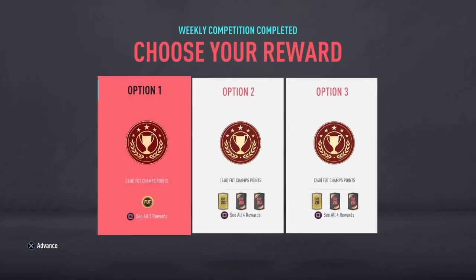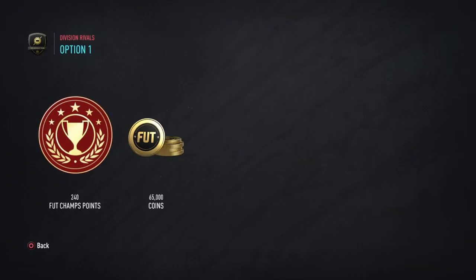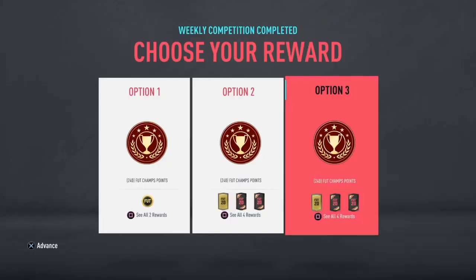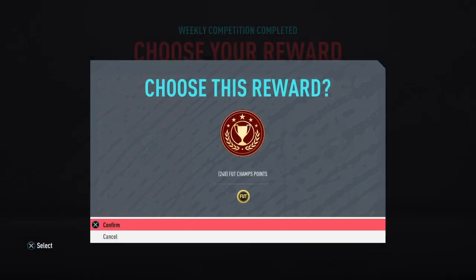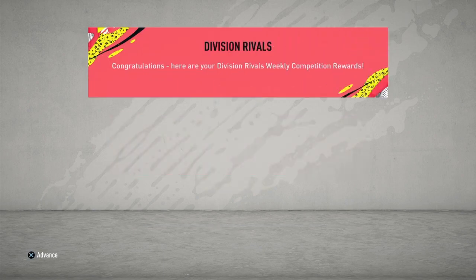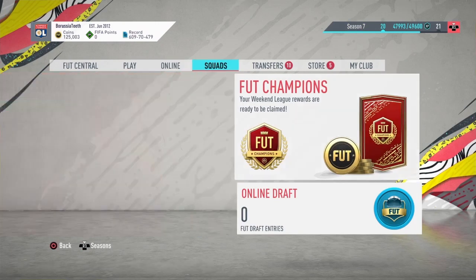We've got Div Rivals first. I believe I got Rank 1 — yep, Rank 1 in Div 4, I think it was. So, 65k and 240 Foot Champs points. I don't really take packs because I just don't have the best pack luck, and I don't like untradeable packs. So I'd rather just have coins, if I'm honest. We'll take the coins there — cheeky 65k. So that brings our balance up to 125k now.